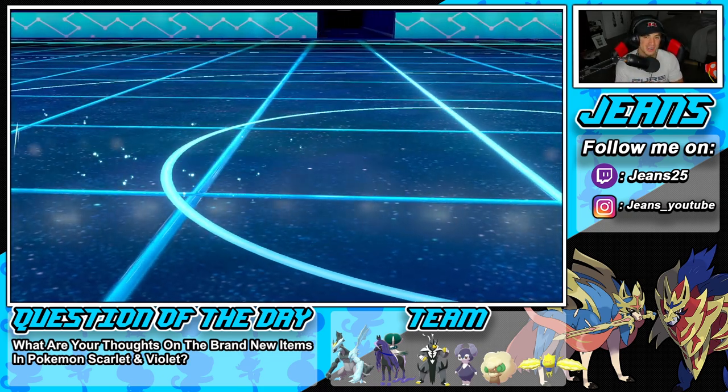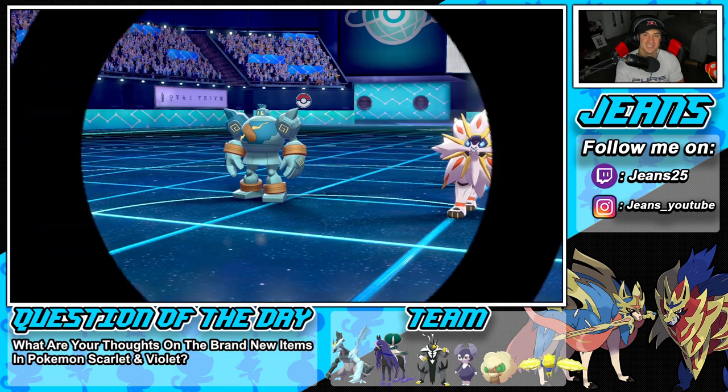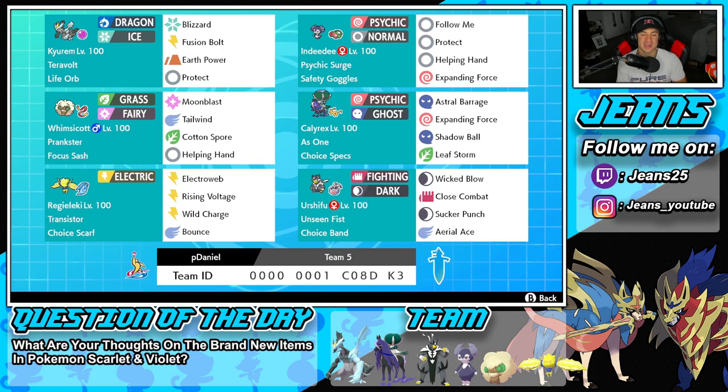Two to one for today's video — not too bad, we grabbed a winning record and got to showcase this team really well. The Choice team prevails! We had Indeedy and Calyrex teaming up for Expanding Forces and big damage, Urshifu doing a crazy amount of damage with Choice Band, clutching up in both battle one and two, and Calyrex-Ice with those incredible Max Guard blocks on Behemoth Blade. I really do wish it had a Dragon move but the move set with Fusion Bolt, Earth Power, and Blizzard is still great. If you enjoyed the content, smash that like button, click the big red subscribe button, and I'll catch you on the next one — peace out everybody!